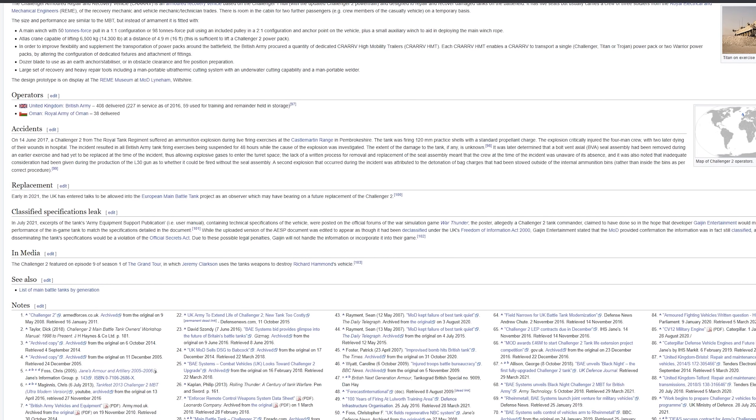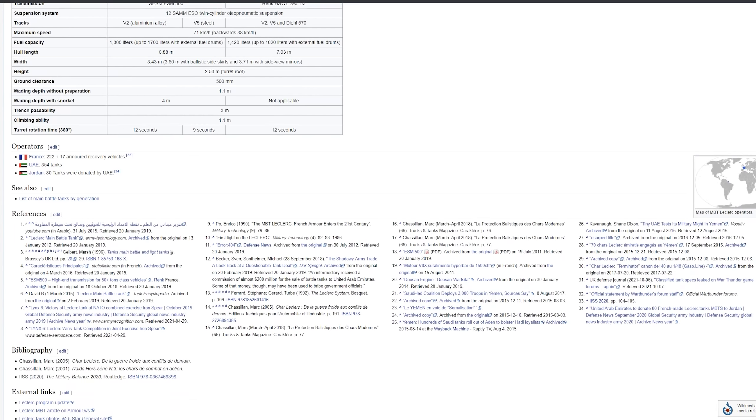You know what's actually really funny — if you go to the Wikipedia pages for the Leclerc or the Challenger 2, both of them have a whole section dedicated to how their documents were leaked in the War Thunder forums.